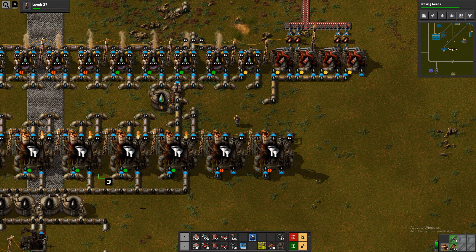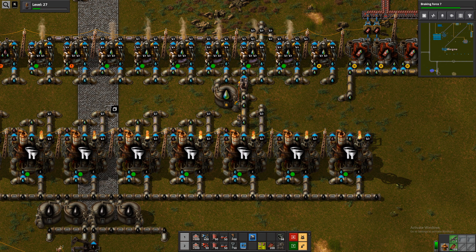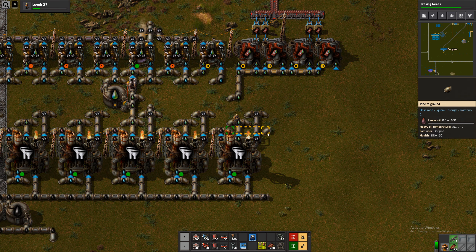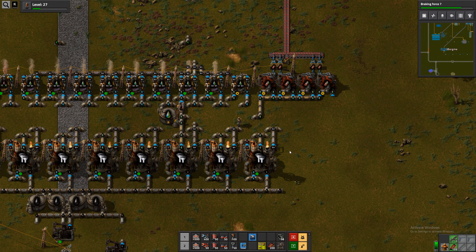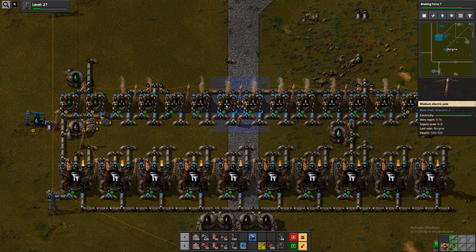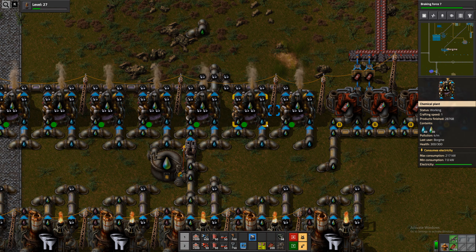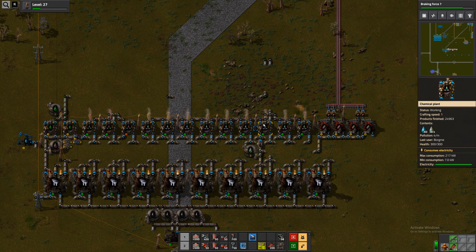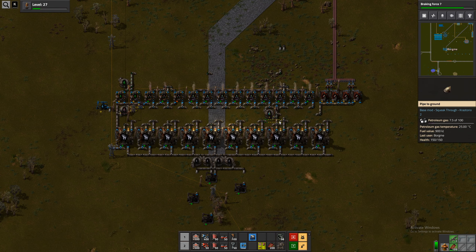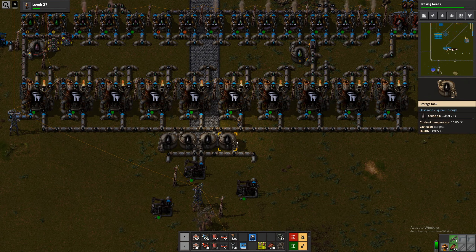Let's just copy-paste this. There we go. So now I think we are producing light oil as fast as we can craft it. We might have added a bit more light oil cracking than we would produce light oil, but that's how we want it to be. Guess we can add some more.